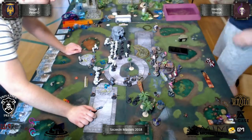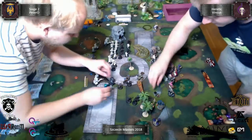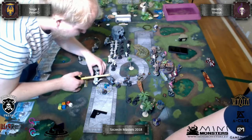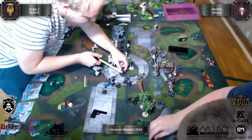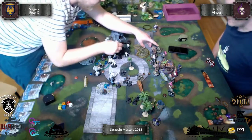He starts to move, I use my counter charge. I killed one more model and got one more Corp Token. Right now I've stopped him because he cannot charge very far into the middle of my army - he is stopped by the Wall of Fire plus one Rattler.